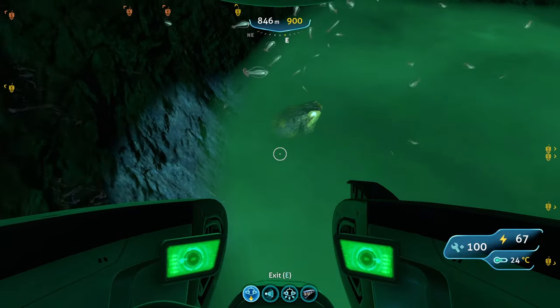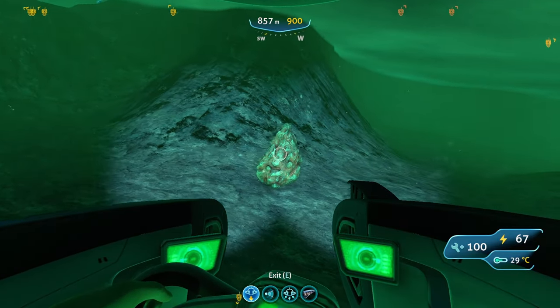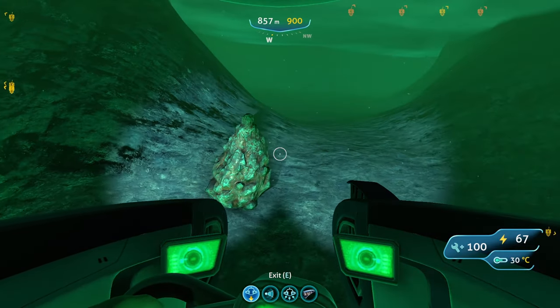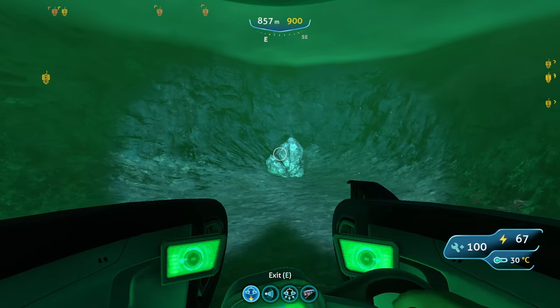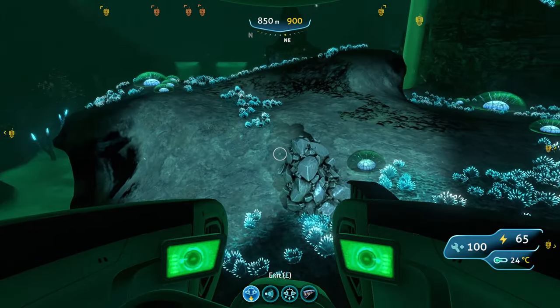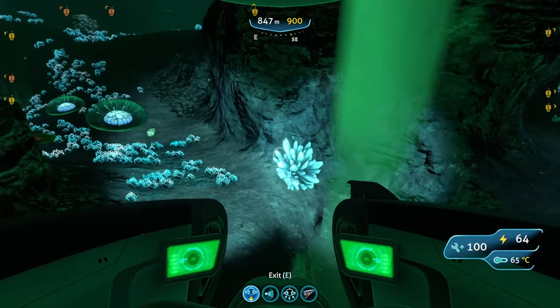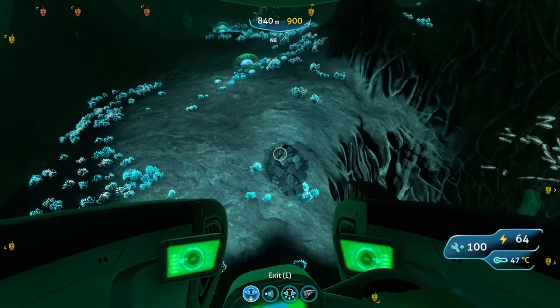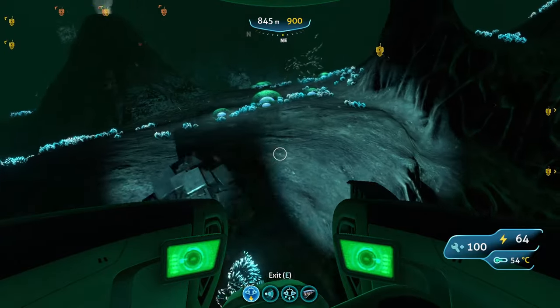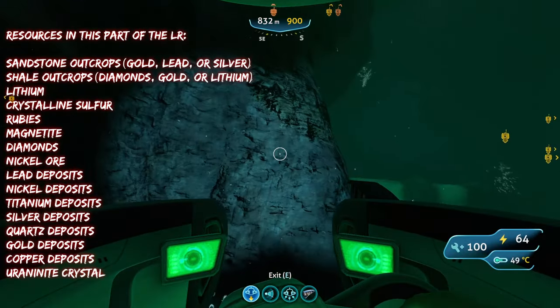As for resource deposits in the Lost River Junction, you'll find gold deposits, copper deposits, silver deposits, titanium deposits, and lead deposits. That's about all you'll find in this part of the Lost River.